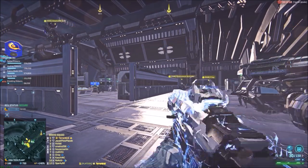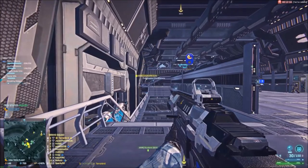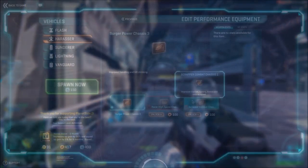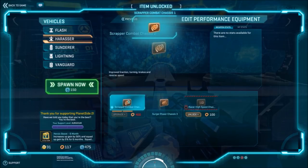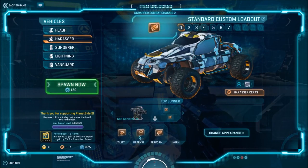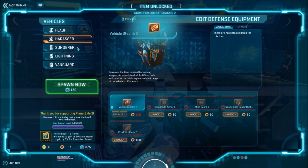Well, that was it — simple as that. Shall we try and get some nice base caps? Okay, so let's set up the harasser like Terra told us to do it, and we're gonna take the things that will allow us to turn quicker.